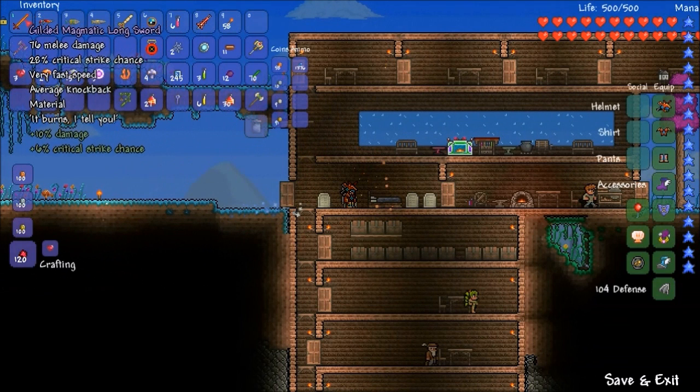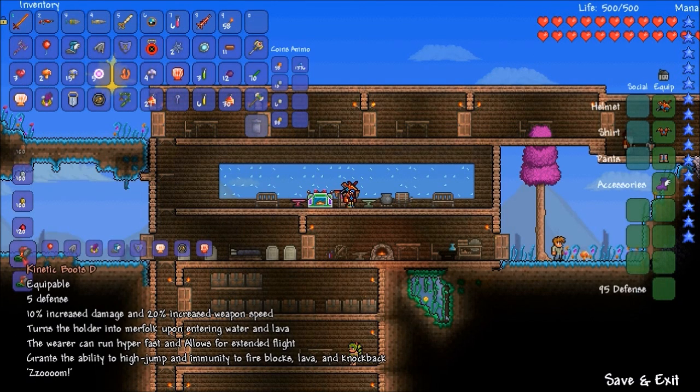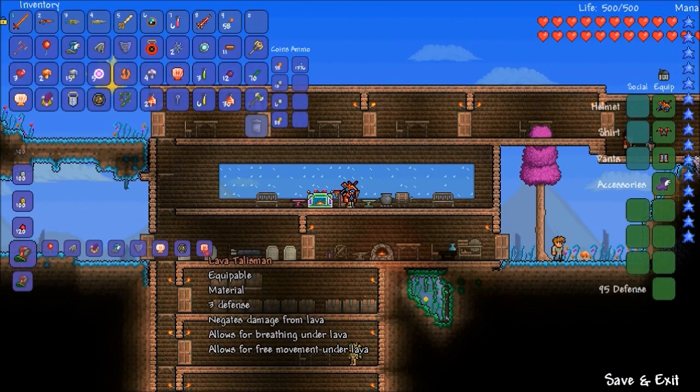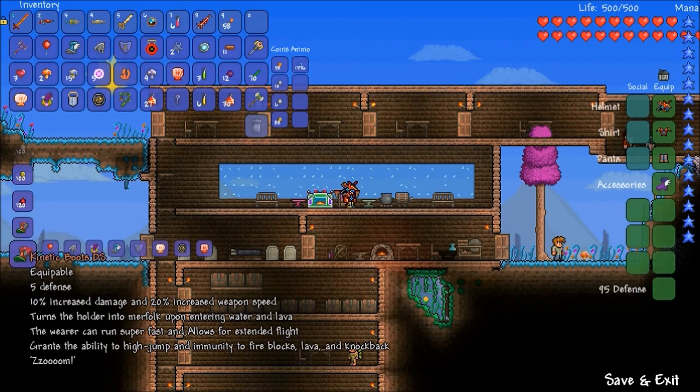Everybody kept yelling at me to make a new sword, so there it is. I think the base damage was like 68, and then I got a couple little bonuses there. The next thing we are going to make — and people have been yelling at me to make this for a while too — are the kinetic boots. This is a super accessory, and I'm pretty sure it's my first super accessory. You need a shiny red balloon, demon wings or angel wings, speed talisman, spectre boots, obsidian shield, neptune shell, damage emblem, and a lava talisman. To make a lava talisman: 10 fire blossom, 1 obsidian skull, 1 lava bucket, 20 fire shard, 15 soul of fire, 10 hellstone. I can make the D or the DS version. I would assume the DS is naturally better because it does have an S in the name.